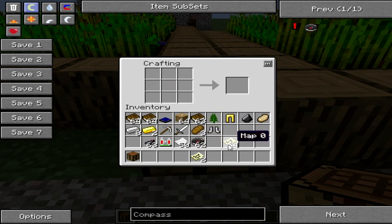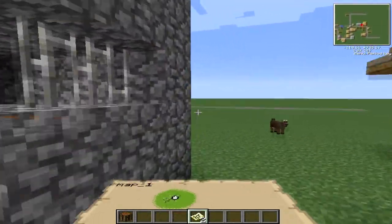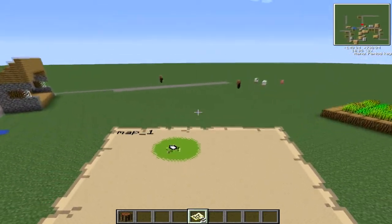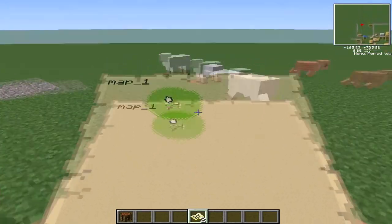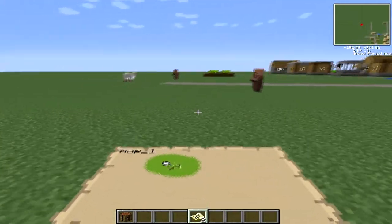Which is map one and this is map zero. I think these maps could be larger — I'm not sure, or you need to probably fly around and stuff. So let's go for a fly. Visit these testificates herding their sheep and cows. Isn't that lovely? Testificates herding their sheep stuff.